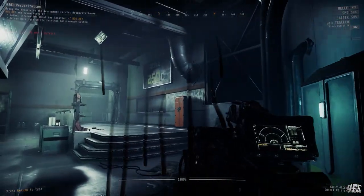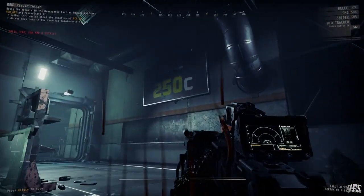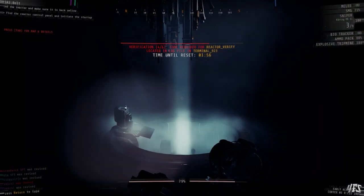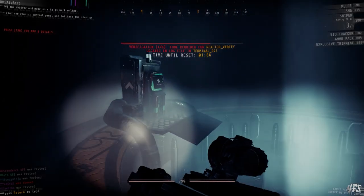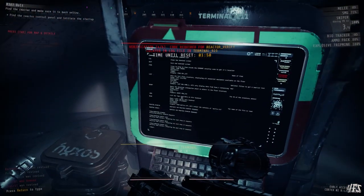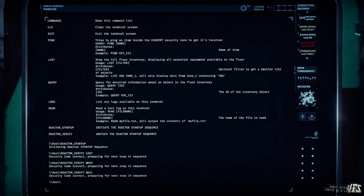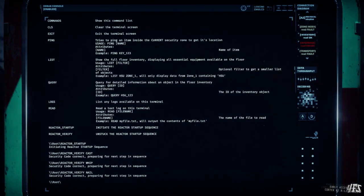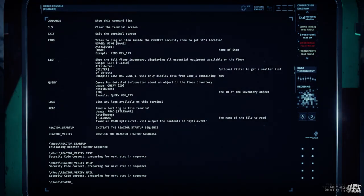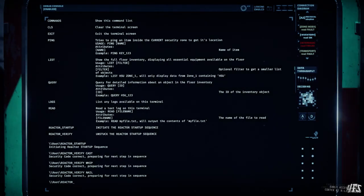I will include some gameplay examples at the end just to make things really clear. Terminals are used for three main functions. The first is to locate objectives so that you know what zones you have to enter and what zones you can leave alone. The second use is to list and locate items so you can regain your resources easily. The third use of terminals is only applicable in some expeditions, when they'll be needed to complete objectives by reading log files or activating special commands.